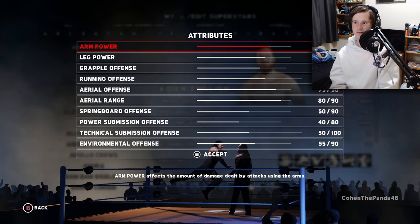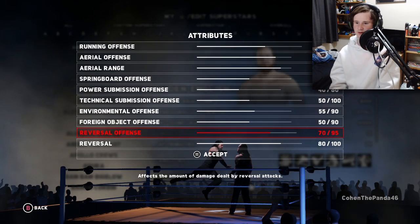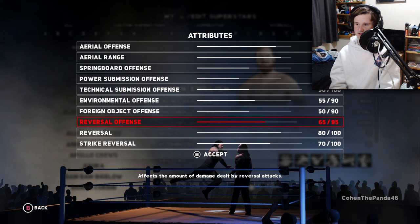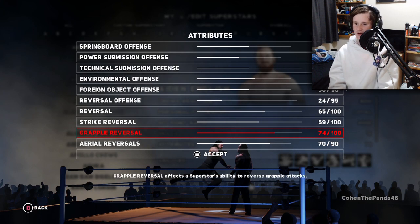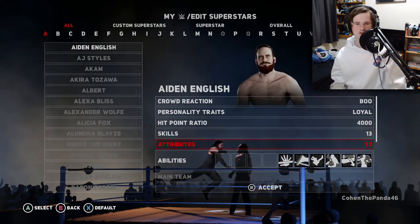You can turn down arm power and leg power and all that, but pretty much what you want to be doing is reversal offense. You can turn all that down — turn reversal down, turn strike reversal down and grapple reversal down. Turn all that down.